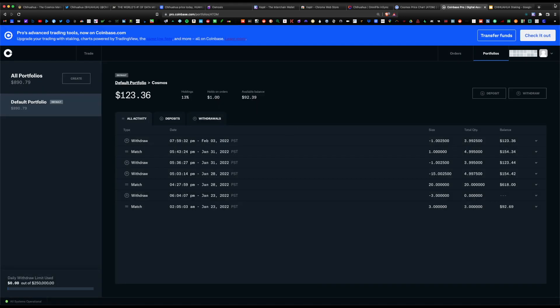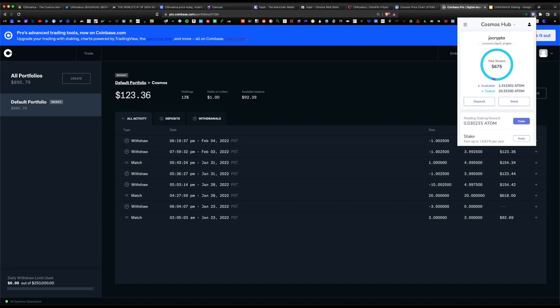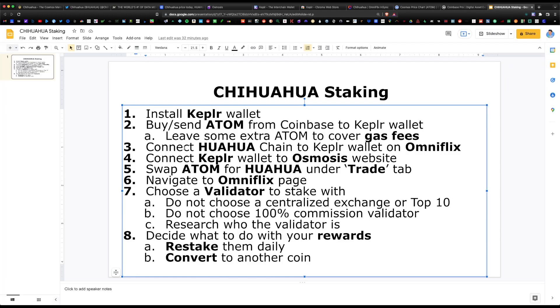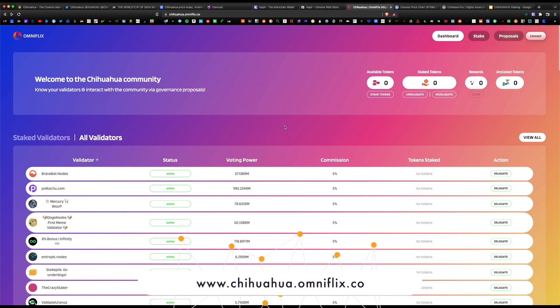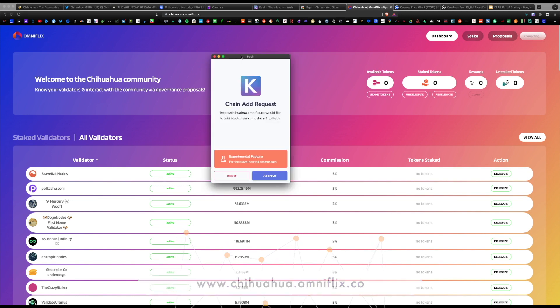Our ATOM balance just updated — we have 1.31 ATOM available. The next step is to connect the HUAHUA chain to the Keplr wallet on the Omniflix website, so you can add the Chihuahua chain to your Keplr wallet. That website is chihuahua.omniflix.co — just hit connect.